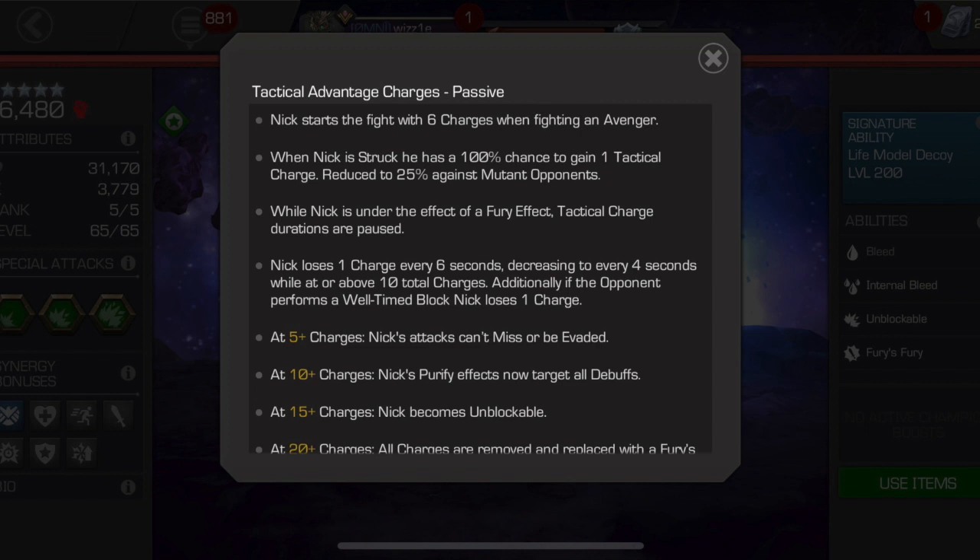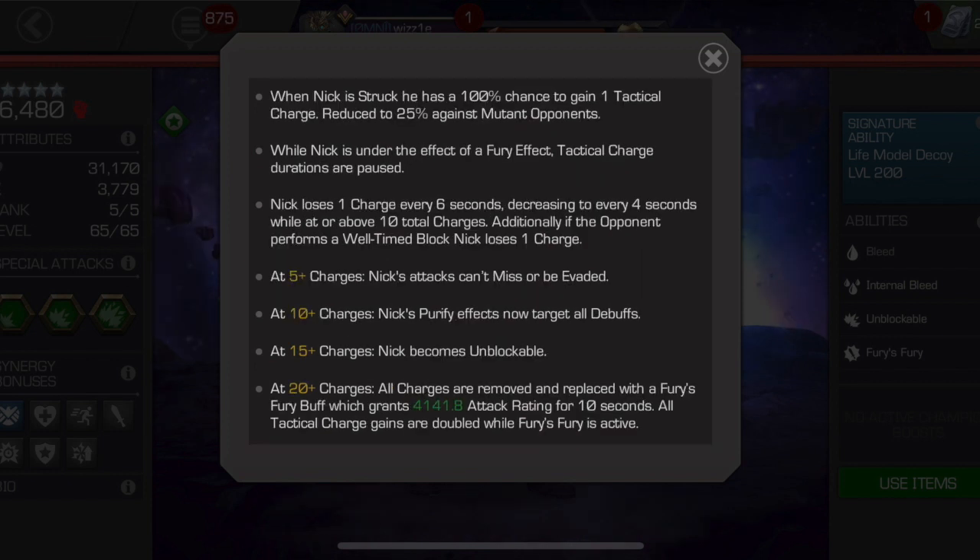Nick loses 1 charge every 6 seconds, decreasing to every 4 seconds while at or above 10 total charges. Additionally, if the opponent performs a well-timed block, Nick loses 1 charge. The goal is: don't get parried and you won't lose charges. Here's what the charges do in addition to extending bleed durations — and we know that extending bleed durations is a huge advantage by default.